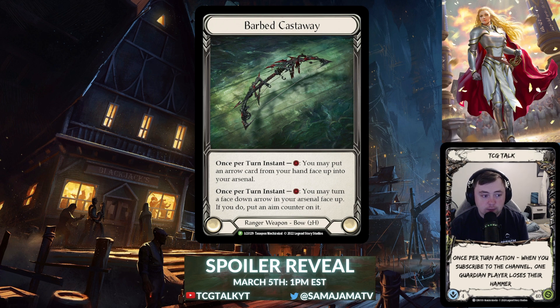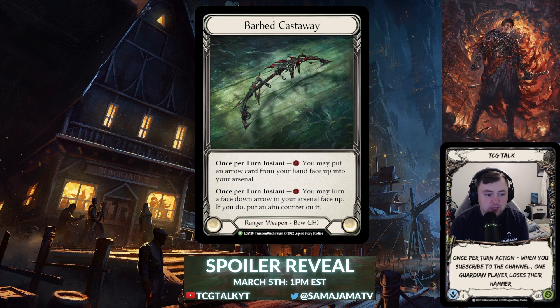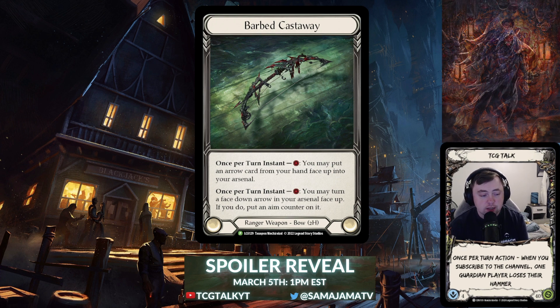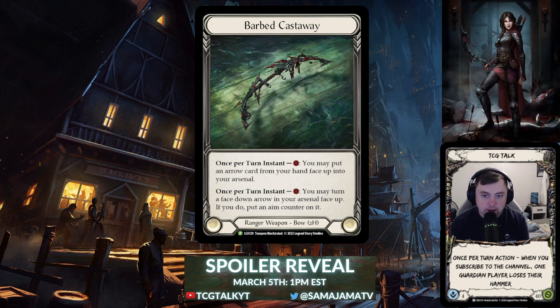The second ability is also once per turn, instant, one resource: you may turn a face-down arrow in your arsenal face up; if you do, put an aim counter on it. So you're flipping it just like with Skull Bone Cross Wrap, except you're putting an aim counter on it. Initial thoughts: good and bad. It doesn't draw a card like Deft Dealer — whether it's better remains to be seen depending on how much encounter support we get in this set.